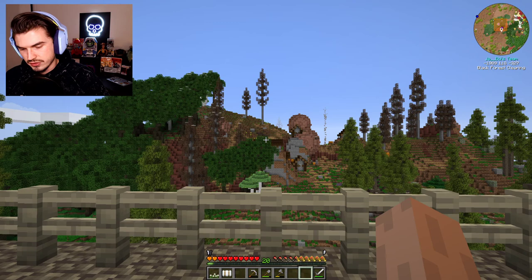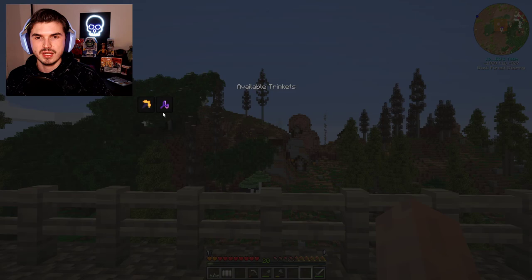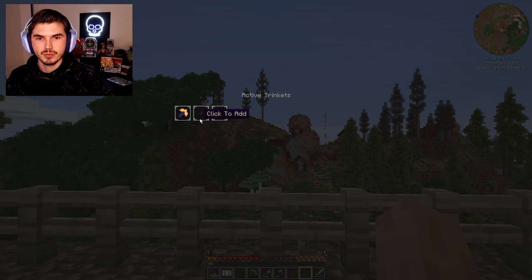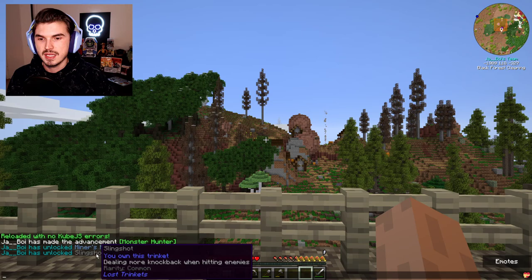It looks like we have to unlock levels to progress with these. We've already unlocked two: Miner's Pick, which improves our mining speed, and Slingshot, which deals more knockback when hitting enemies. We had 20 points so we unlocked another one. We'll put the slingshot on there as well. You can unlock more and more trinkets as you go just by doing normal stuff. Honestly, it was just from mining and killing a couple mobs — that's all it was.